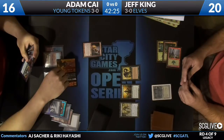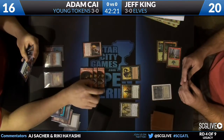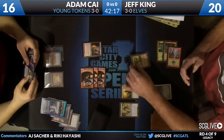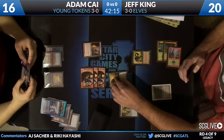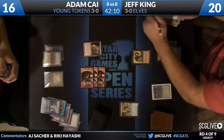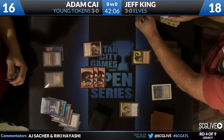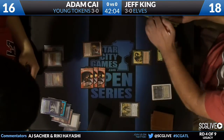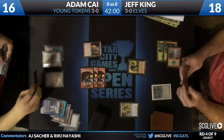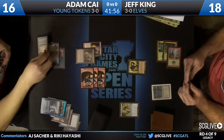So here we see just a handful of awesomeness from Adam — he's got a Lingering Souls and a Brainstorm and some other sweet things. Elementals coming across. This time he's just going to attack with his 1/1s and Jeff King will get a free block with the Visionary and then return it to his hand with the Symbiote. The Symbiote can be used once per turn — once on your turn, once on your opponent's turn. Something people may not realize.